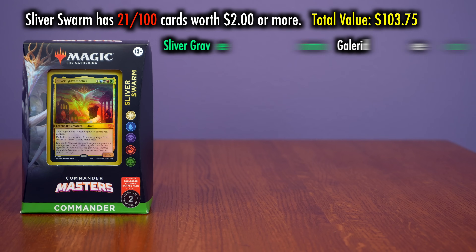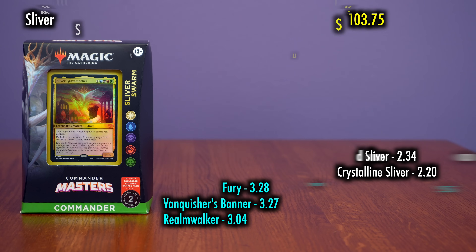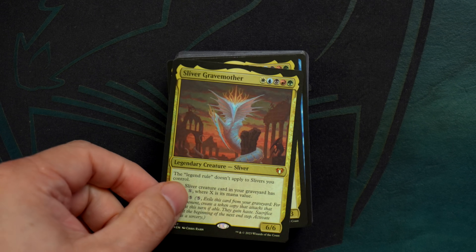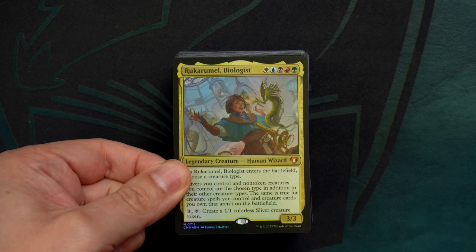Coming out on top, understandably, is the Sliver Swarm deck, with a total of 21 cards worth $2 or more that add up to $103.75. Really retained that value, though a quarter of it is tied up in the face commander, Sliver Grave Mother — a new Sliver must-have all-star who, if it comes down in price when these hit shelves, will soon climb way back up. There are a lot of $2 and $3 Sliver reprints that really needed reprinting, and that all adds up to this being the biggest financial boon of any of the decks.